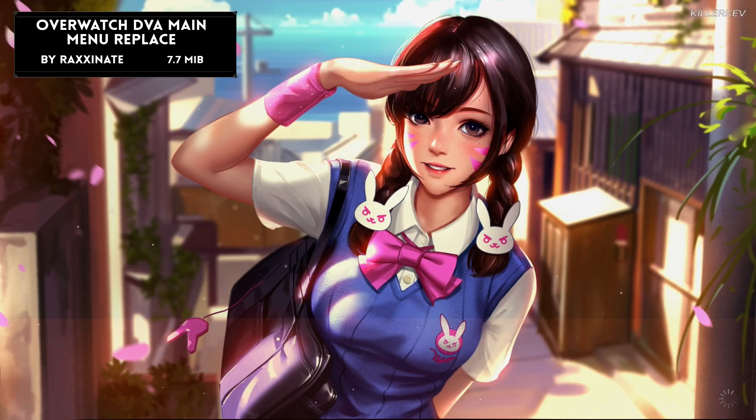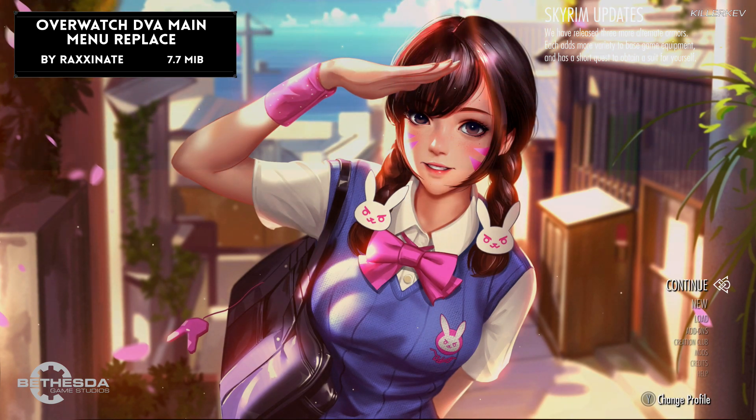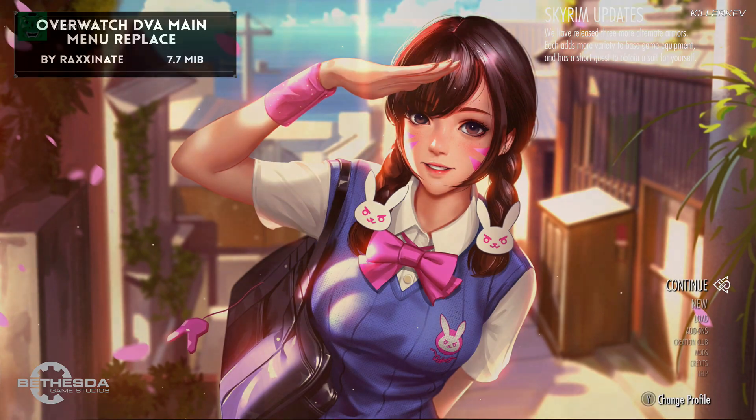Overwatch Diva Main Menu Replacer comes in at 7.7 megabytes. It replaces the Skyrim dragon emblem and soundtrack with a new background image and soundtrack featuring a solar-ray animation effect. It's really cool — mod authors are stepping up the main menu replacer game, and now we have animation alongside a great soundtrack. For anyone who loves Overwatch this is a must. To get it working, simply install it and reset the game.